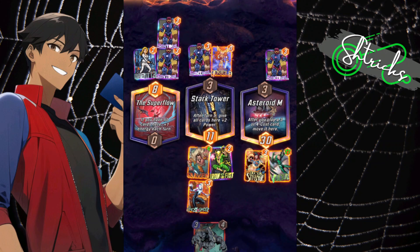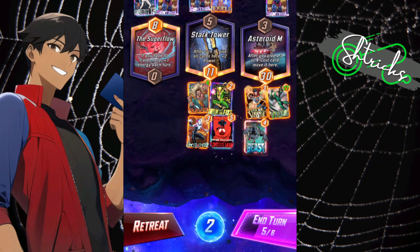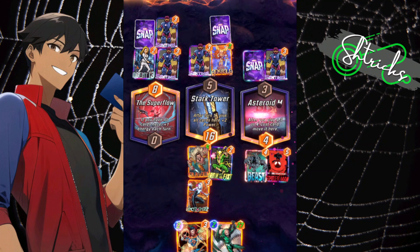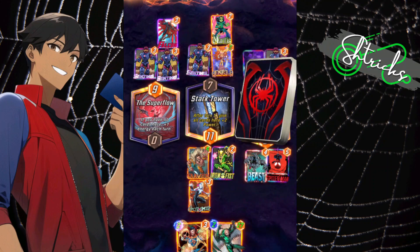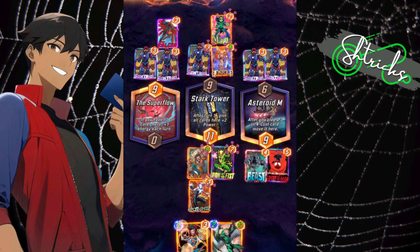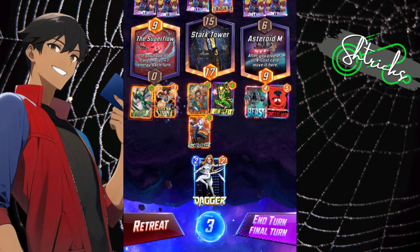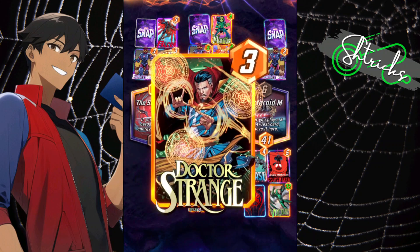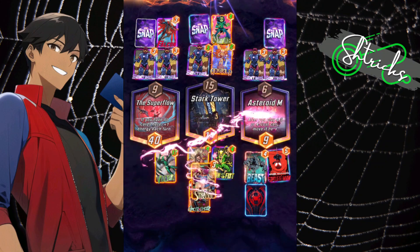Vulture is just so buff — I need a variant for him, he's one card I don't have a variant for. Beast brings back Dr. Strange and Vulture. Spider-Man gets pulled over to Asteroid M — didn't calculate that but it's fine. Opponent has Mantis taking the top card, plus more Sentinels. Not sure what his strategy is but it doesn't matter because we're about to swing hard. Putting down Vulture, Dr. Strange, and Dagger. Asteroid M pulls Vulture over — buffed up. Dr. Strange pulls Vulture over — buffed up again. Dr. Strange then moves over to Asteroid M.